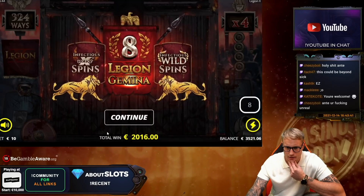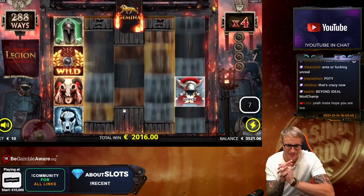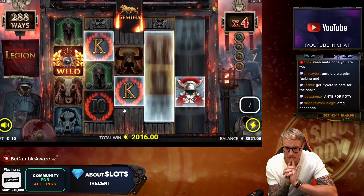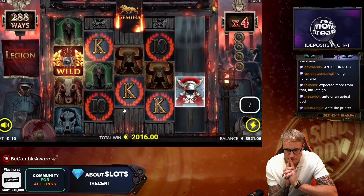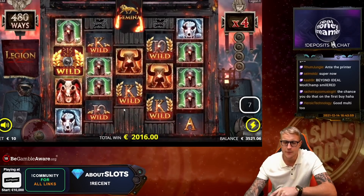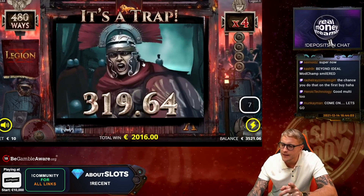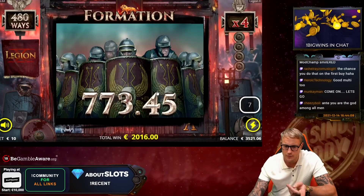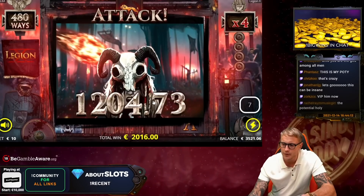Oh my god man, come on! Please now build up a sick jävla balance now, come on. Oh that's sick, we have 4x! This is the way to do it actually, because you get the nudging wilds more often from the normal, and then you upgrade to the super.